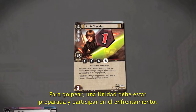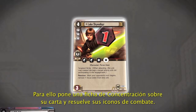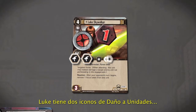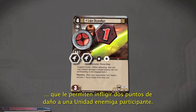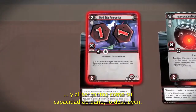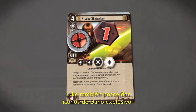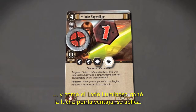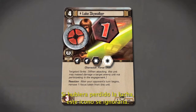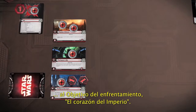In order to strike, a unit must be both ready and participating in the engagement. The Light Side chooses to strike with Luke Skywalker. To do this, he places one Focus token on Luke and resolves Luke's combat icons. Luke has two unit damage icons, which allows him to deal two damage to any one participating enemy unit. The Light Side player deals two damage to the Dark Side Apprentice, which is equal to its damage capacity, so it's destroyed. Luke also has two blast damage icons. The icon with the white background is Edge-dependent, and since the Light Side player won the Edge battle, this icon is active. Blast damage icons enable the Light Side player to place two damage on the engaged objective, the Heart of the Empire.